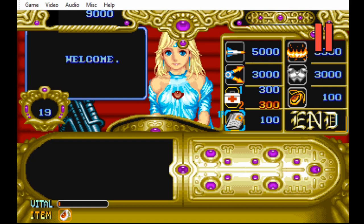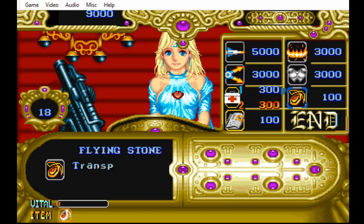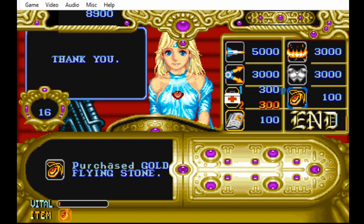The med kit heals you. Then the other item right next to the med kit is a power-up that makes you move faster. Below the med kit, which looks like a little newspaper — the gimmick with that is that Sylphie knows the weaknesses of the bosses, but she requires you to pay a fee in order to reveal it.